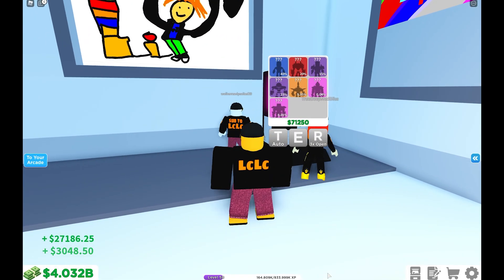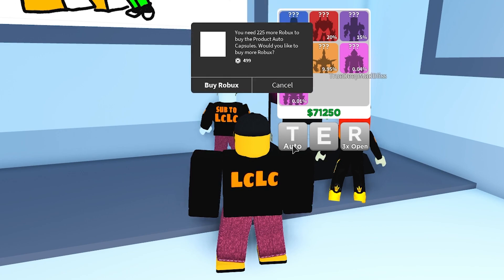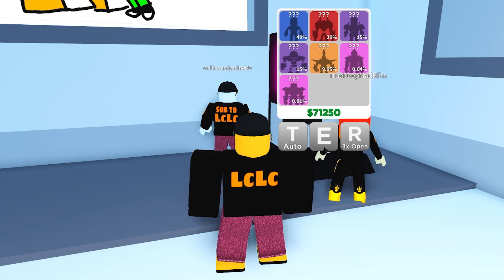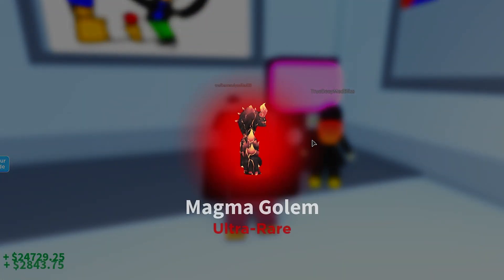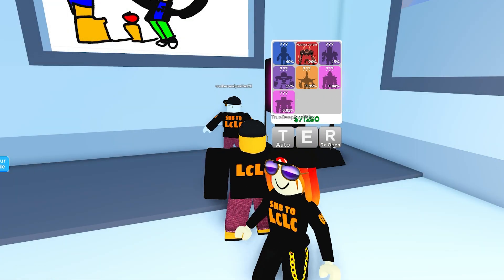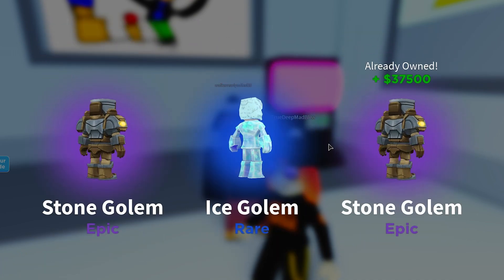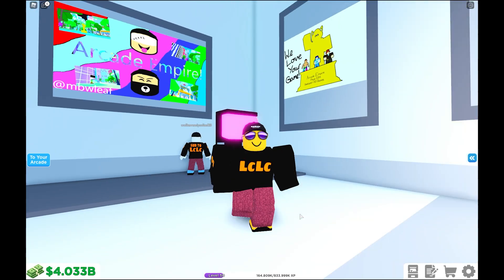We've got new customers to unlock, but we've also got this auto button — it's a new Game Pass that costs Robux and automatically unlocks your customers. I'll show you it in the Game Pass menu later. We're just going to unlock a couple to see what they look like. I'm going to do one ultra-rare Golem. I paid Robux for it, so let's see if we can get some more. Ice Golem — that is sick!